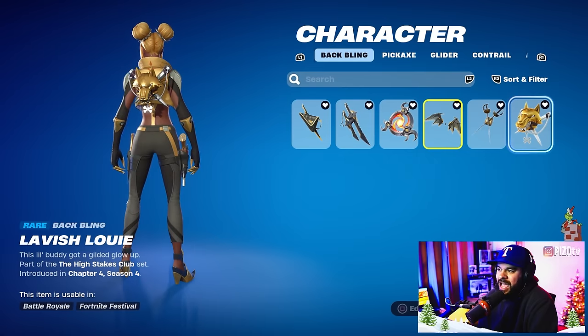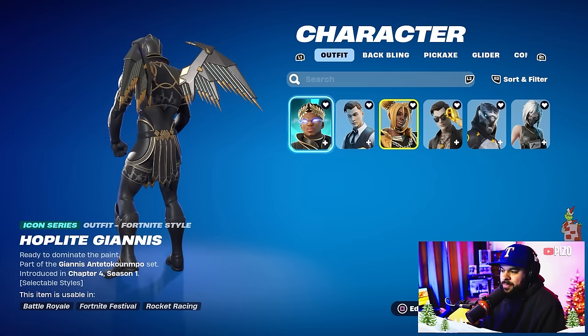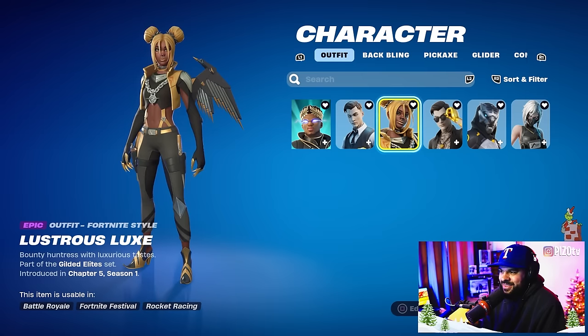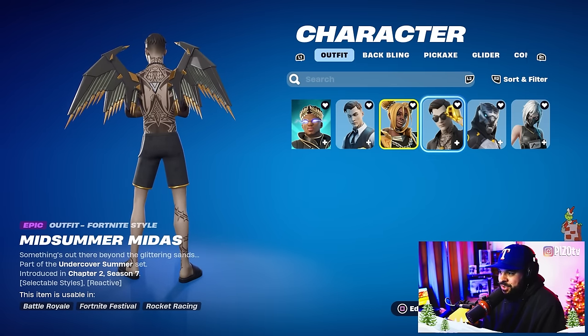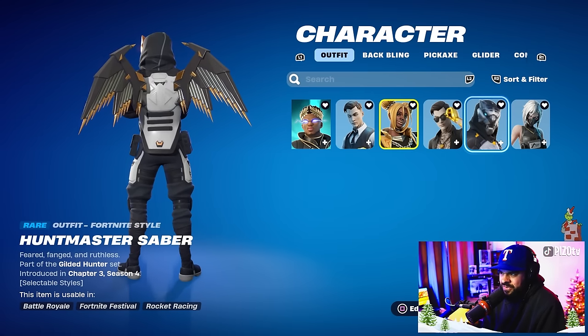This is what it came with. We have the Slice and Dice, which does have the silver and gold we're looking for. The gold is slightly too orange but the Lavish Louvy looks pretty good here nonetheless. Combos with the back bling — Hoplite Yannis, we have a Midas as well. This is what it came with. We have Midsummer Midas, which actually looks cool with his tattoos — it kind of flows together nicely. Then the Hunt Master Saber — Xbox exclusive — kind of a waste of money in my opinion. And then the Hush outfit.